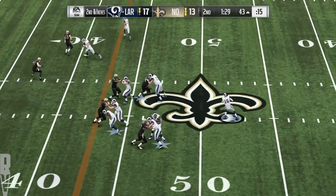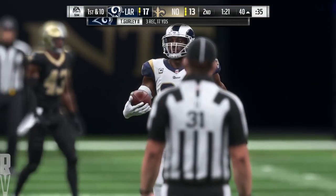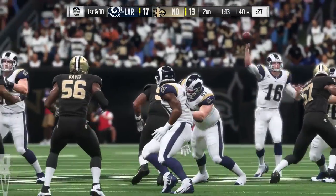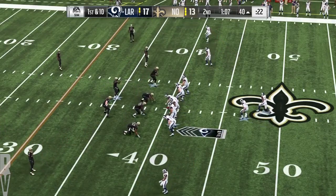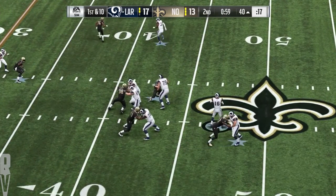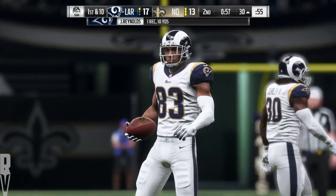They've got to figure out what defense will work and how they can play better without getting beat deep. He'll be brought down right at the 40 — three yards, good enough to keep the drive moving. Defensively they were in zone coverage there — do you have to be careful, losing, playing against a good quarterback, to not play too much zone? You have to be careful about how much time you're giving up. Maybe go to a zone blitz scheme — you can drop anyone out of your defensive front, defensive end, defensive tackle, it doesn't matter. Exchange someone to bring more pressure towards the quarterback and still try to cover downfield.